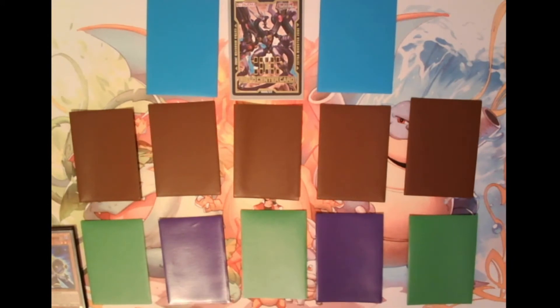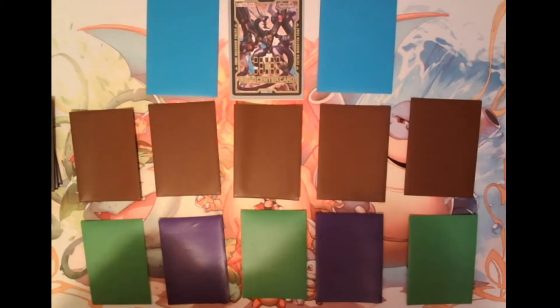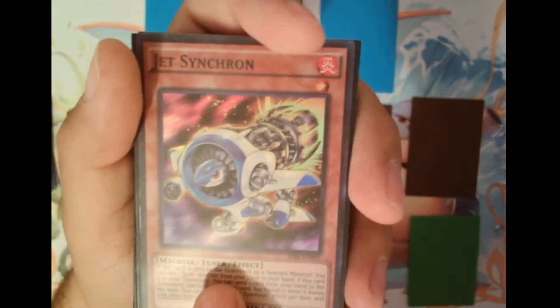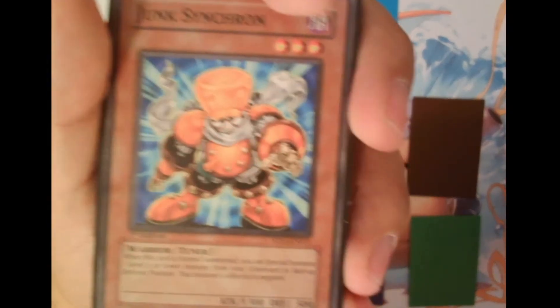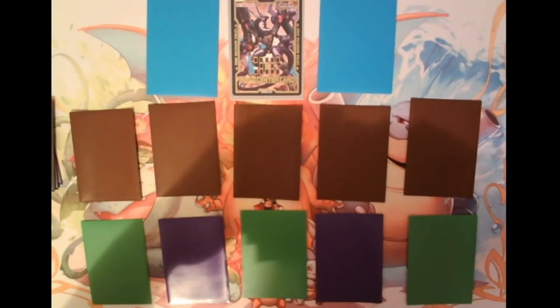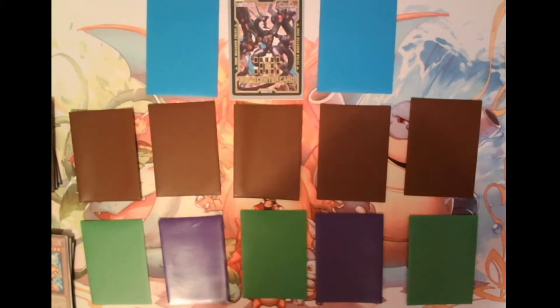To synchro summon, you need a card called a tuner card. Tuner cards are indicated by the word 'tuner' in their effect box. For example, Jet Synchron — who was officially banned — is a tuner. Junk Synchron is a warrior slash tuner monster. Other examples include Unknown Synchron and Floor Synchron, who are also tuner monsters.